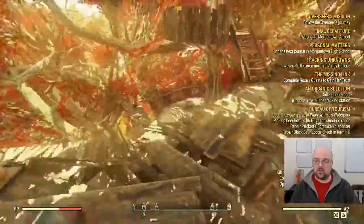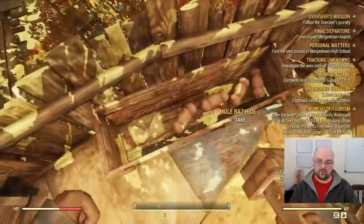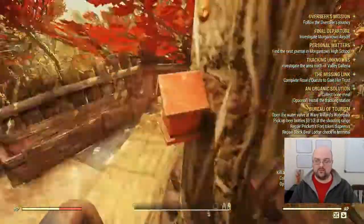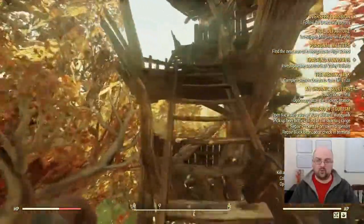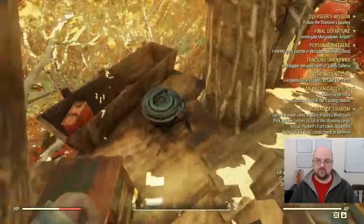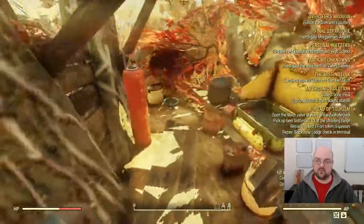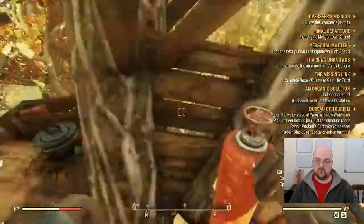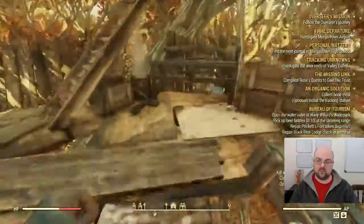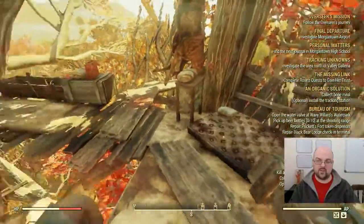We're here for the leather, so just keep your eyes open and keep grabbing what you can. Here's another trough - as you can see, lots of mole rat hides. Easy peasy. We'll keep going. Nothing in this trough but this one's got a rad stag hide.